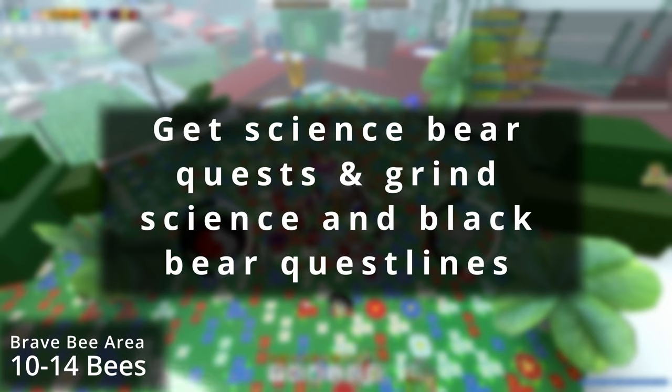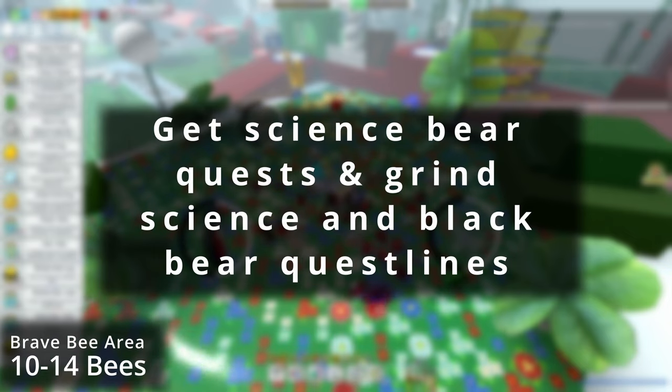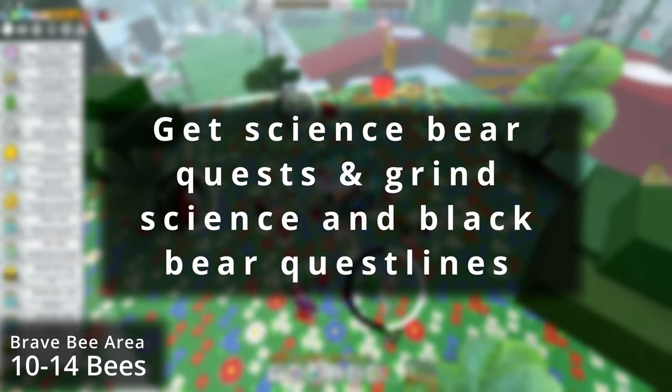The very first thing you want to do is grab your Science Bear quest and start grinding out those Science Bear quests alongside the Black Bear quest line, because you need translators to unlock Bucko, Riley, and Stick Bug for future quests.